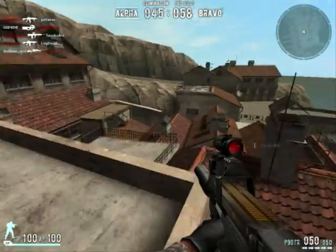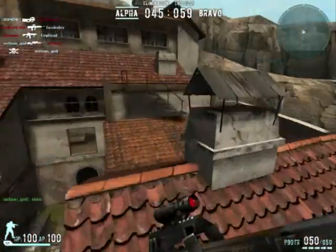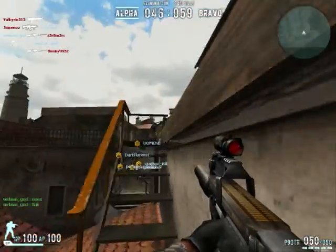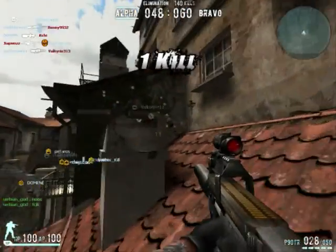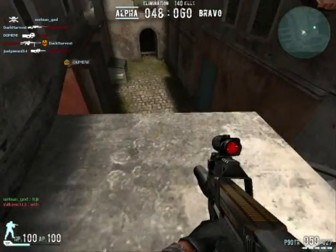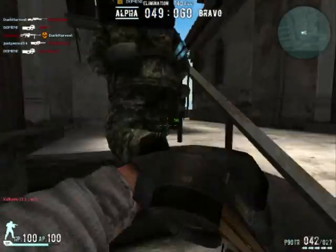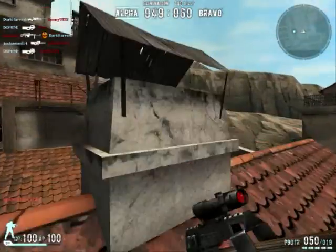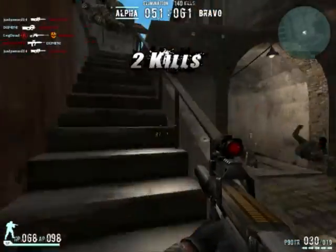That's the key to Wave Rider — whoever can pretty much spawn rape the other team first. And if you are being spawn raped, try to get out of spawn no matter what. Staying in spawn will get you frustrated and won't get you anywhere. I can see right now all my team is in the spawn and I'm on Bravo's side, except for that one person, and we're getting kills while the rest of our team is struggling.